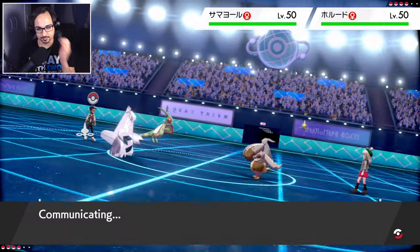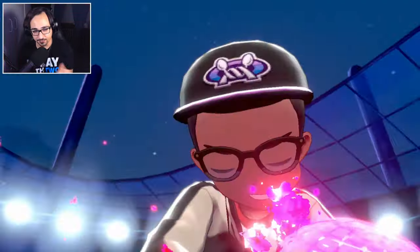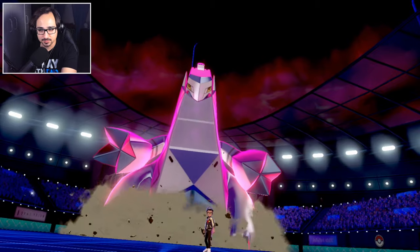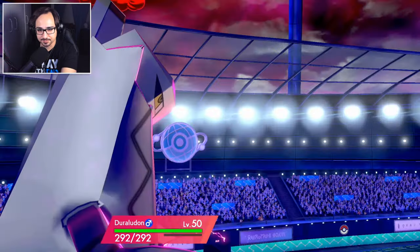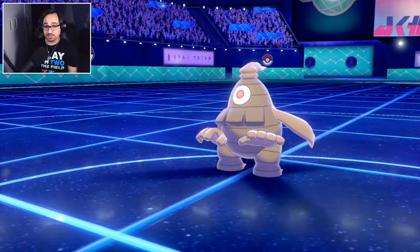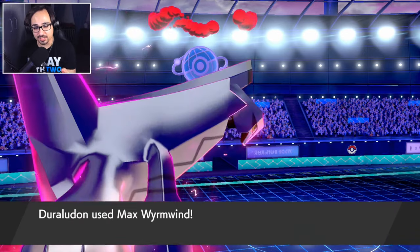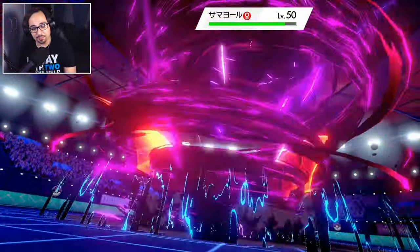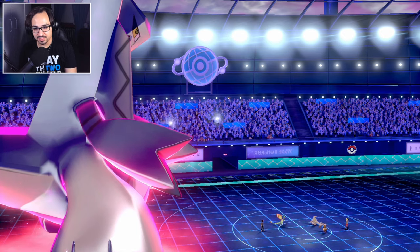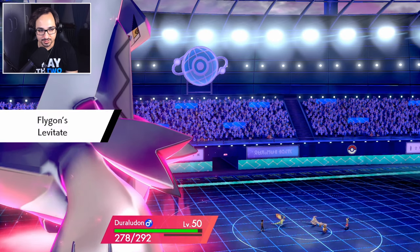We're dynamaxing first, so we might be outspeeding that Diggersby. If we outspeed Diggersby that means we're not going down to an Earthquake. Oh no — Diggersby has Protect! That blows my mind. We're gonna get the minus one from Wyrmwind though. Dustclops also has Protect — why do I feel like that doesn't exist? He just burned two turns of my Dynamax. That's a little sad. It goes to free Q. Well, we're at negative one and we have a levitator, so it's kind of okay.